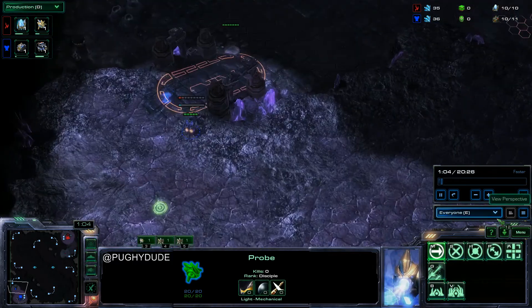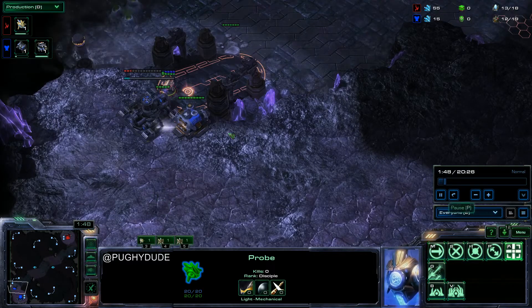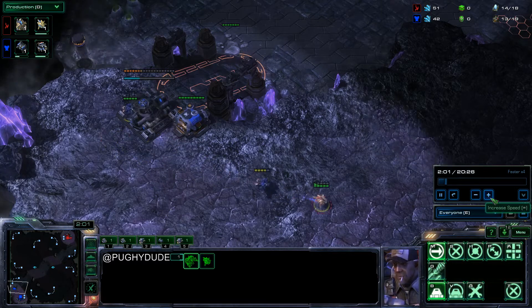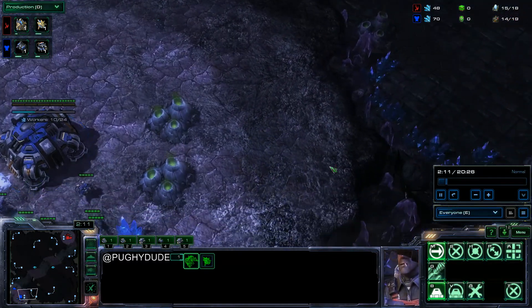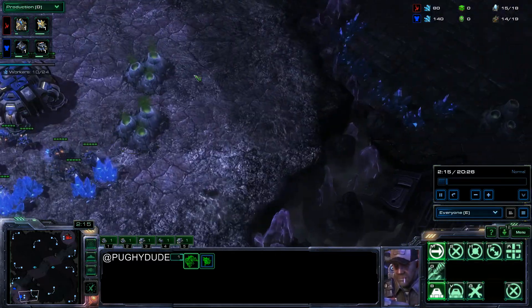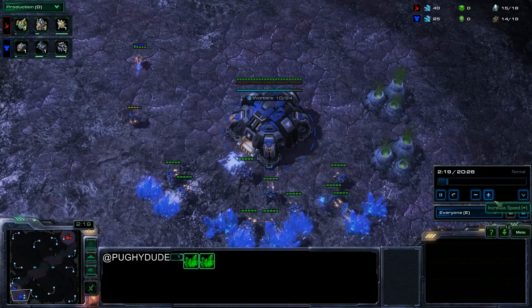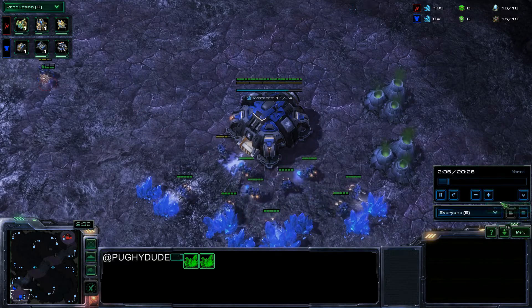So once again, ninth scout incoming. I do some harassment — I always harass like a madman. When you fly in with your mothership core there is time to deal damage. On this map it's quite close to being safe, so you can harass and then target those SCVs later when the mothership core flies in for some guaranteed kills.